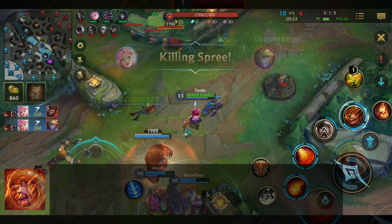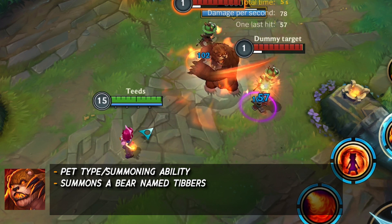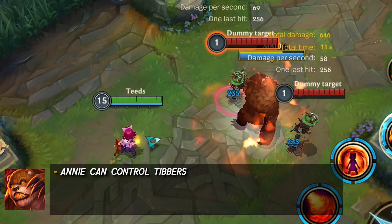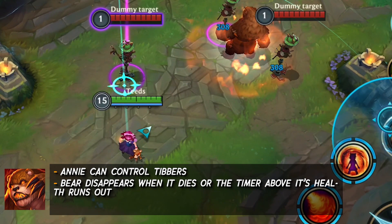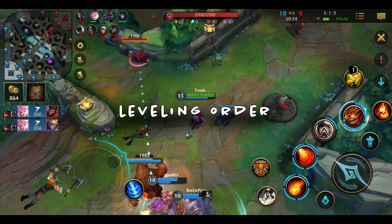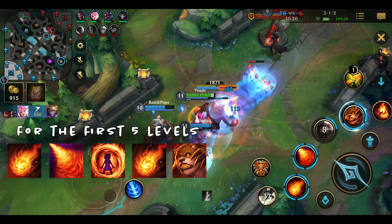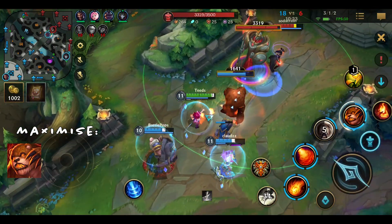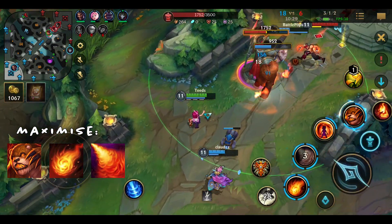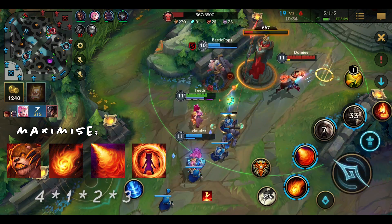Annie's ultimate, Summon Tibbers. Annie's ultimate is a pet type slash summoning ability. Annie summons a bear named Tibbers. Summoning Tibbers on an area will deal magical damage. Annie can control Tibbers. Your bear will disappear when it dies or when the timer runs out above its health bar. This ultimate has an 80 second cooldown. For the leveling order, for the first 5 levels: 1, 2, 3, 1, 4. Then you want to prioritize maxing out your ultimate for increased damage and decreased cooldown, your first ability for increased damage, your second ability for increased damage, your third ability for increased damage and absorption. So basically: 4, 1, 2, 3.